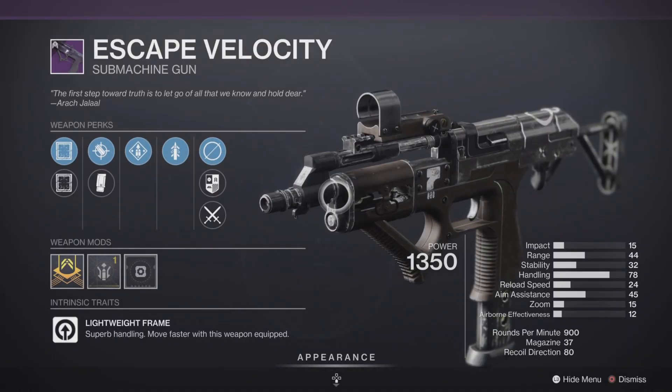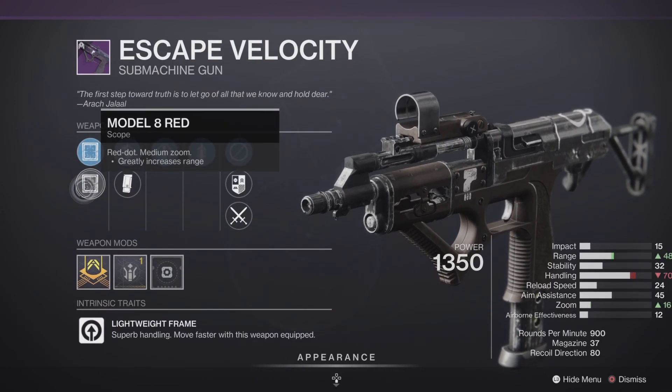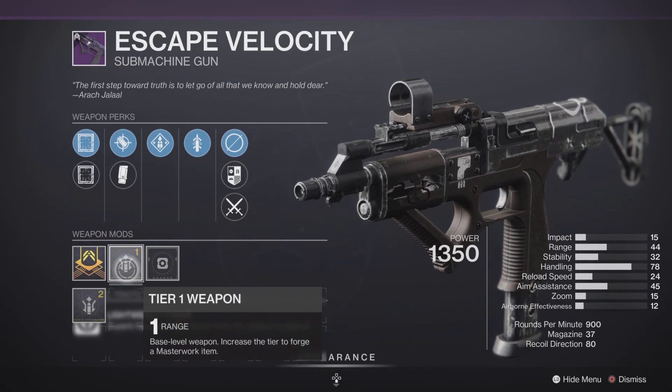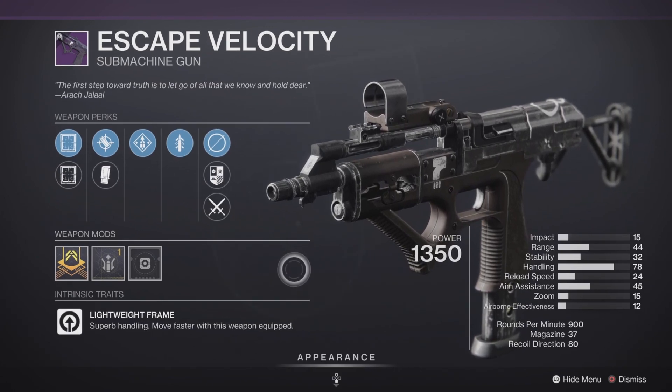Next up we have a 900 RPM lightweight frame SMG called the Escape Velocity. It has some decent stats, but we really need more range and stability and we don't have that here — so for this one it's a hard pass for me.